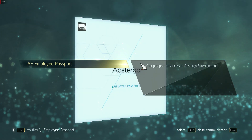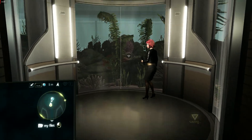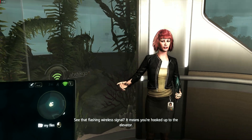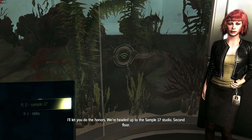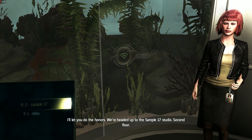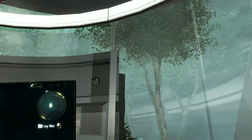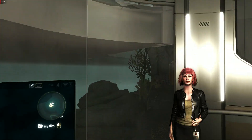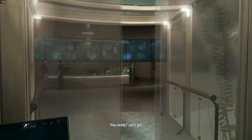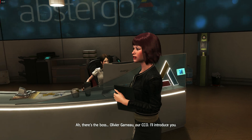Power it up and give it a look. See that flashing wireless signal? It means you're hooked up to the elevator. I'll let you do the honors. We're headed up to the Sample 17 studio, second floor. You ready? Let's go. Ah, there's the boss, Olivier Garneau, our CCO. I'll introduce you.